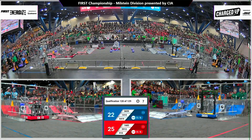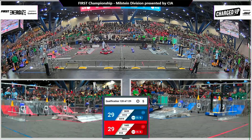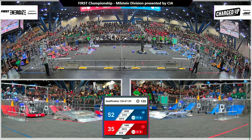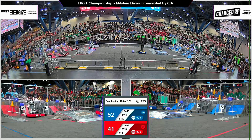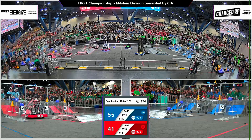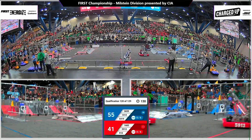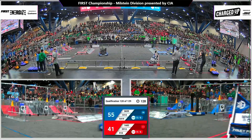Your Red Alliance all scoring cubes from the middle during this autonomous round. Robots 59 and 13 going for that high one just at the last moment. 14 and 14 balanced also on Blue. 54 and 19 slipping in there and snagging a cube from the middle of the field.